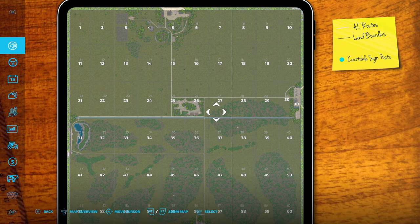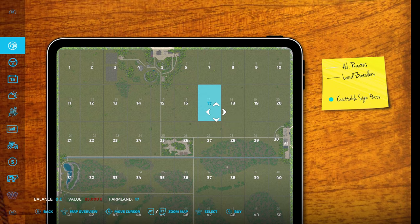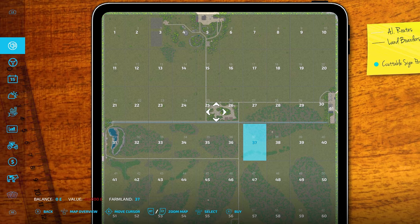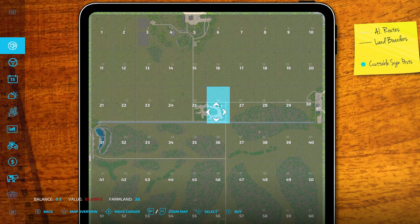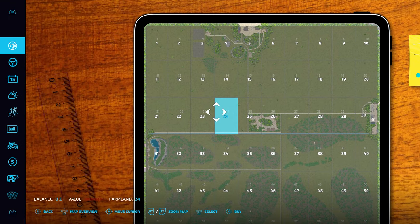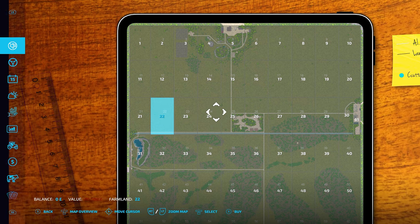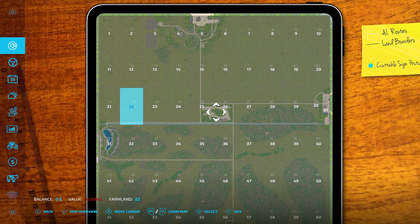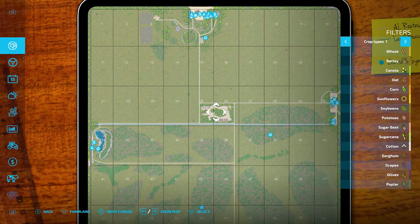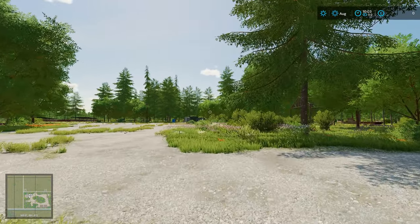Each block you can go and purchase and get whatever you want. It's around about 85 grand per block. There's no fields - you have to start from scratch. We are right here in the middle at the minute, and you can see a lot of trees around here so we can do some logging if we want. But there's also plenty of open space for us to make our own fields. I think this could be a good plot to call home.